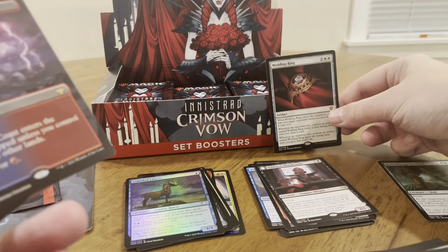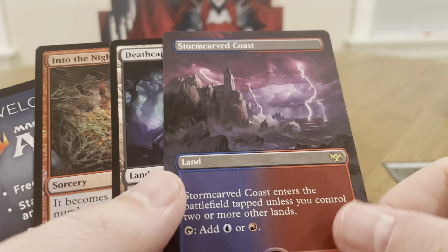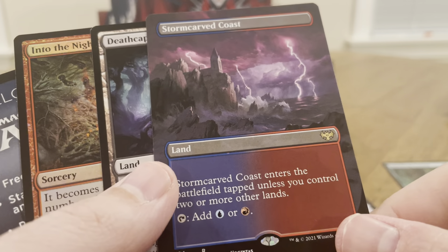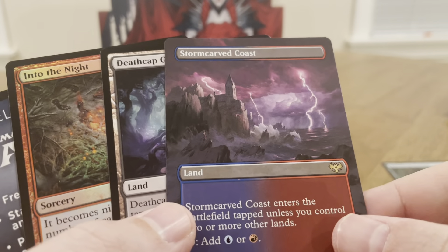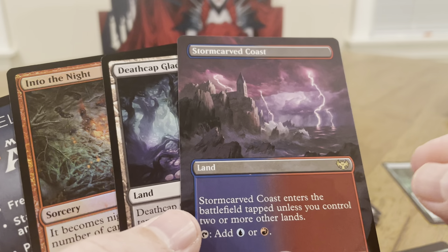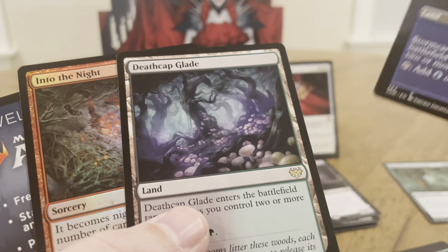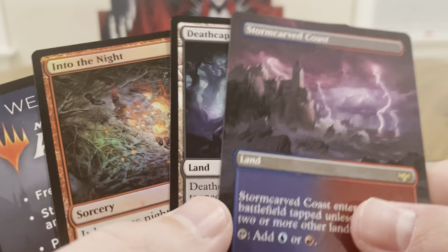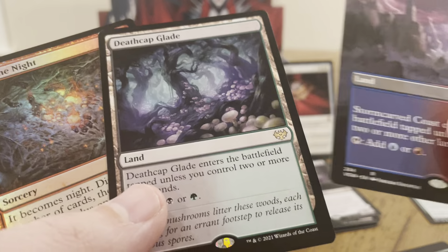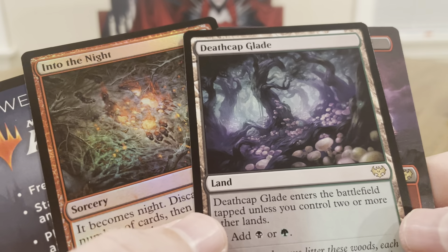It's a great card. And then full arts lands — dual lands, red and blue, which are two great colors. So this is a good card: enters the battlefield tapped unless you control two or more other lands. So if it's late in the game, you can get that. And then you got the green and black Deathcap — into the battlefield tapped unless you control two or more other lands.